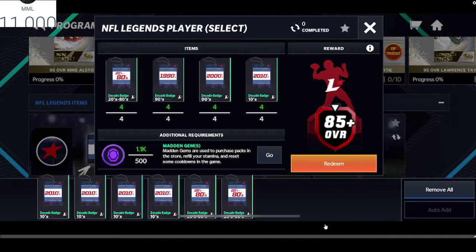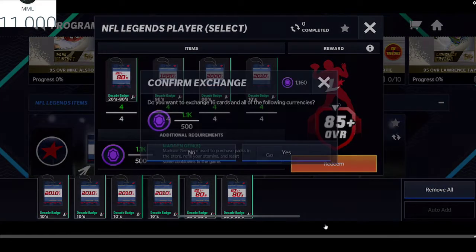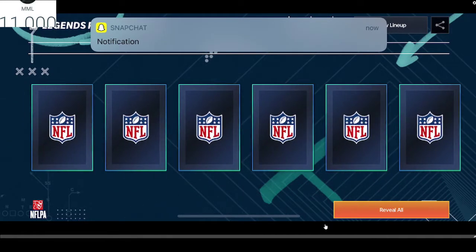The one badge I kind of struggled to get is the zeros badge — I don't know why. Comment down below if you guys are going to go ahead and do this set; I highly suggest it. We'll see what we can pull — 10 players to select here. Let's see what we get. We could pull an 85 up to, I think, a 93 or 92, so we're guaranteed some good heat. Let's go ahead and click the first one.